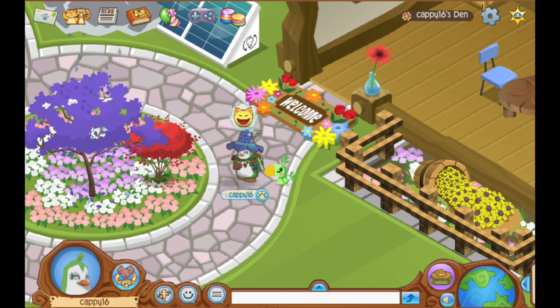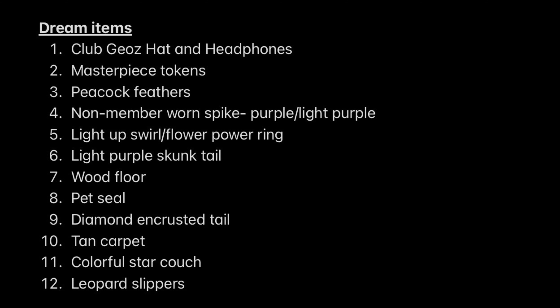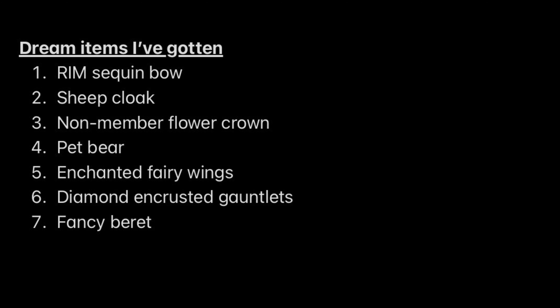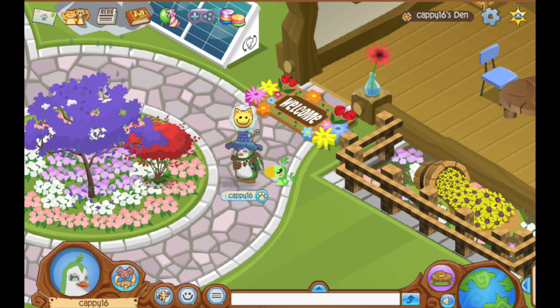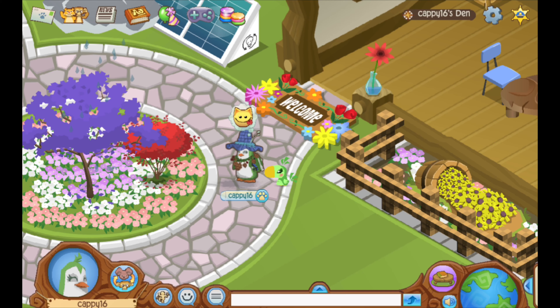I'm going to be trading for my dream items on Animal Jam Classic. I have made an extensive list of items that I hope to get, which I will use for reference in this video. There are 12 total items I will be trying to trade for. Many dream items I have already been able to trade for using other clothing and den items I already had, but there is still a good amount that I hope to get. I've been earning a bunch of spiked collars over the years, so it's about time that I trade them for items that I really hope to get, especially since I can't actually wear the spiked collars as a non-member.